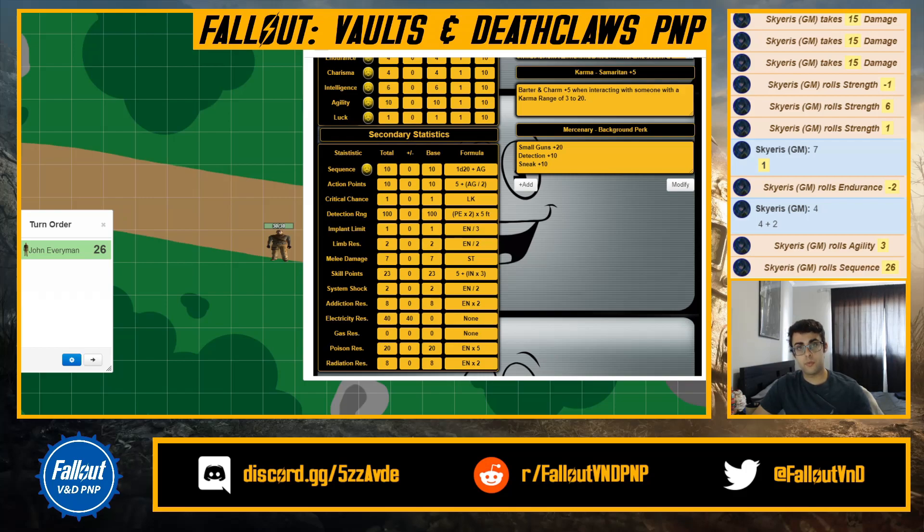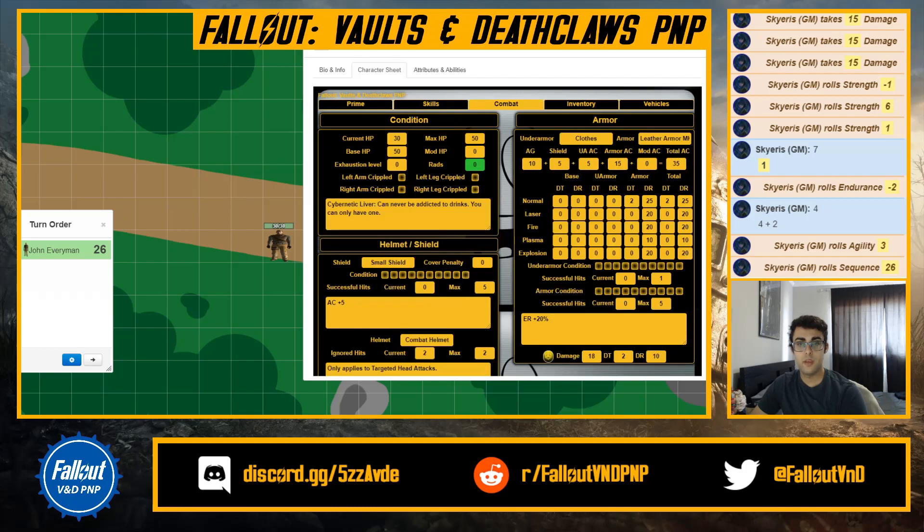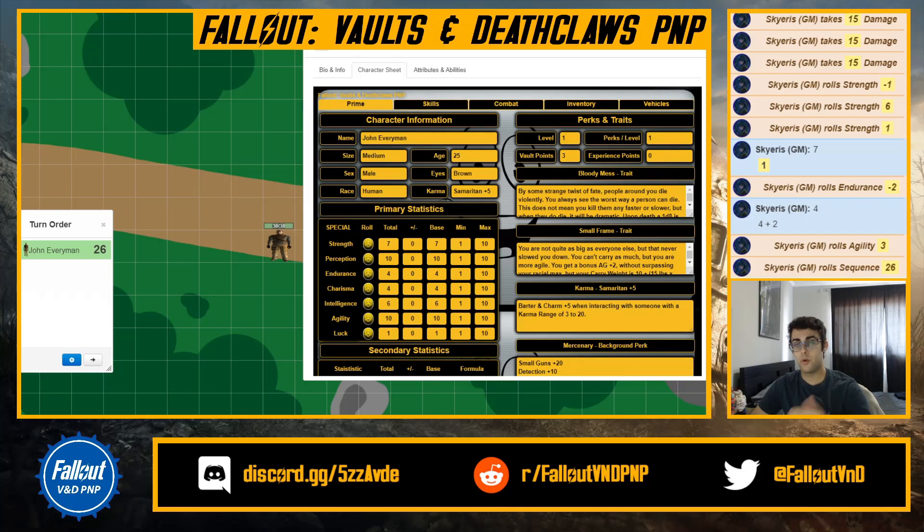Humans have a natural 20% poison resistance — I put 20 there, and I'll explain why it shows 40 in a bit. For perks and traits, at the level section: I'm level one and my health is 30. If I increase my level to five, I jump from 30 to 50 — it does it straight up for you. Perks and levels are for tracking how many levels it takes to get a perk. Vault points are for rerolling, and XP — some people use milestones, some use XP — that's for you to keep track of.